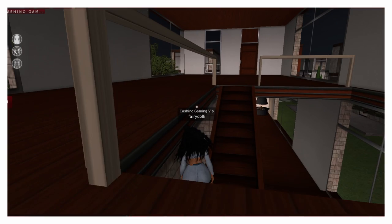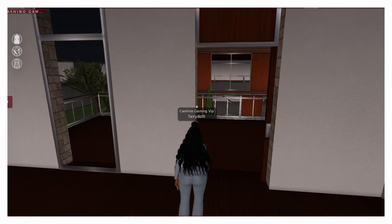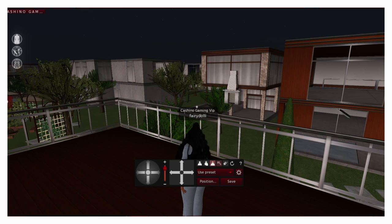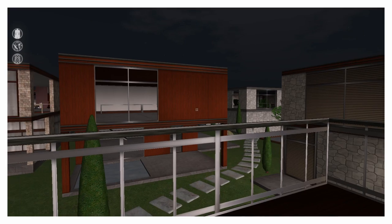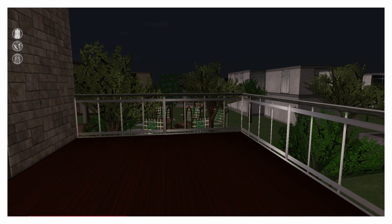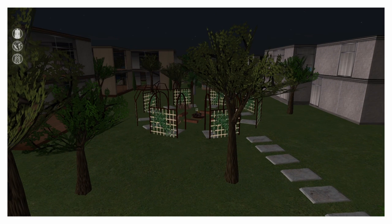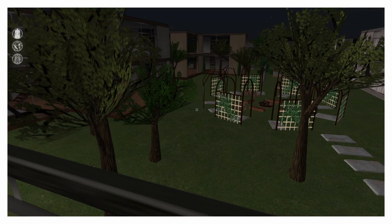Here's the upstairs area. I don't really come up here because I haven't made any plans for it — I was mostly planning out the downstairs area. But I do have a balcony here, so this is what that's looking like. And over here, as you can see, is where I sit constantly — it's like a little fireplace area over there.